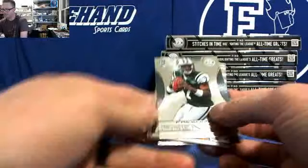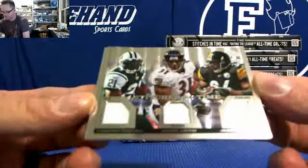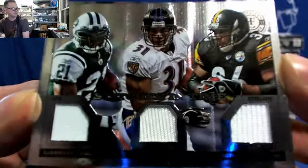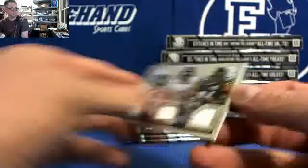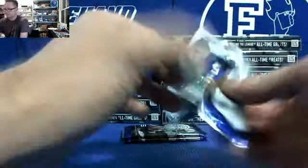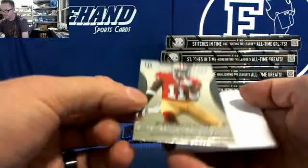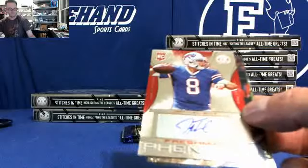It's our second Geno. Jets have been solid with Geno. We got a triple — Jets, Ravens, and Steelers: Tomlinson, Lewis, and Bettis. Stitches in Time, numbered 182 of 299. Rookie card Quinn Patton, Niners. And Jeff Toole for the Bills — the Bills have been hitting a lot. This is a new Bills owner though — Jimmy Beggs. 34 of 99.